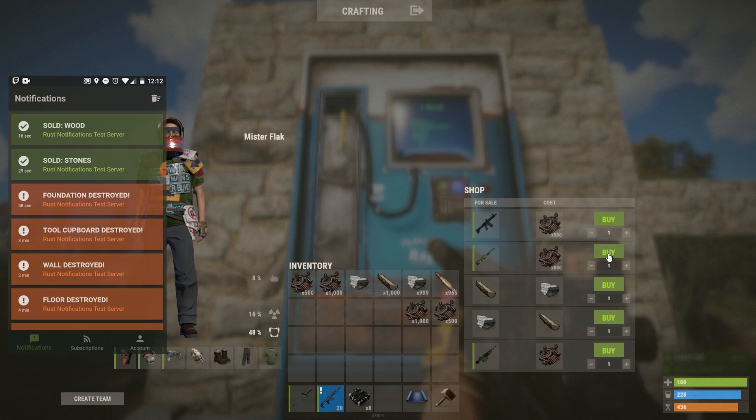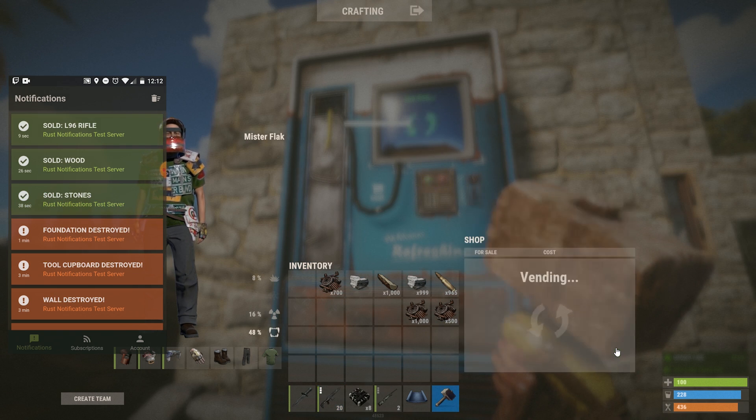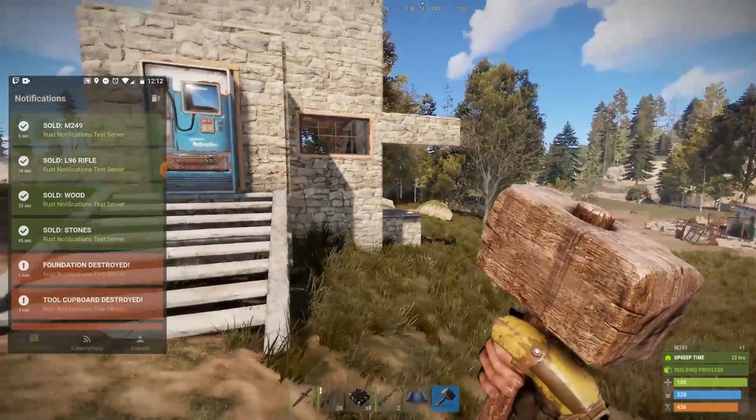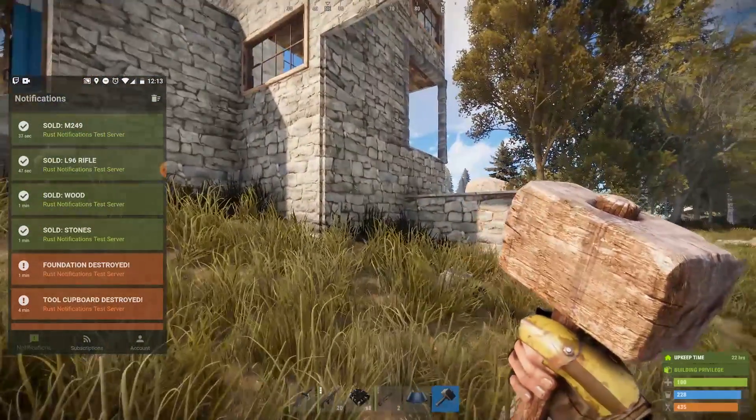I'm going to buy a nice L96 — there we go — and an M249, looking great. I love this particular feature because I always set up a shop outside of my compound walls, and now I don't have to run backwards and forwards to check if I made a sale, and I don't want to leave high value stuff just chilling in my loot room.